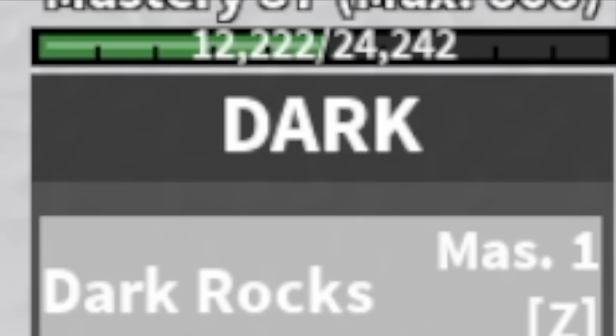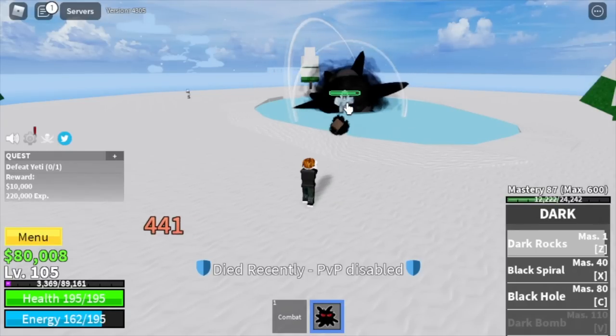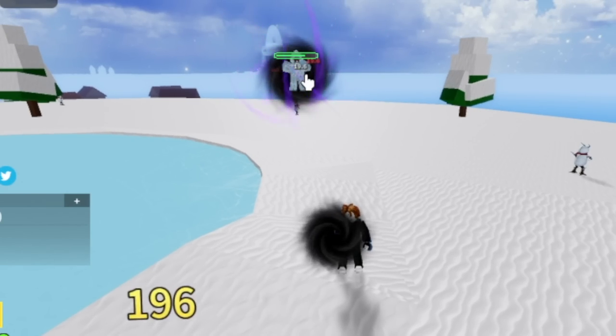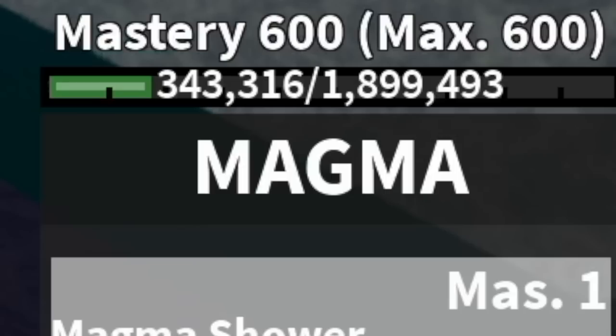Next up is the dark fruit. I checked the skills and I think this is the Z skill — the dark rocks — for the unawakened version. I'm not sure if they'll revamp the unawakened skills. Another skill shown — this pose looks like the exit skill of the dark fruit, possibly the endless hole. And last but not least, the V skill: the world of darkness. I just posted a video last week of level 1 to max using the dark fruit.